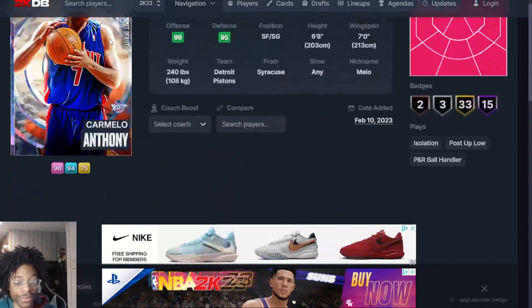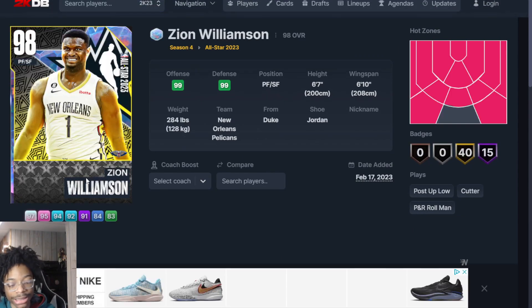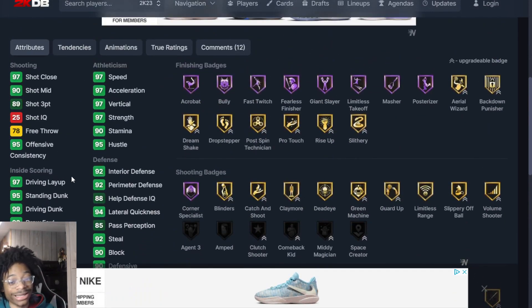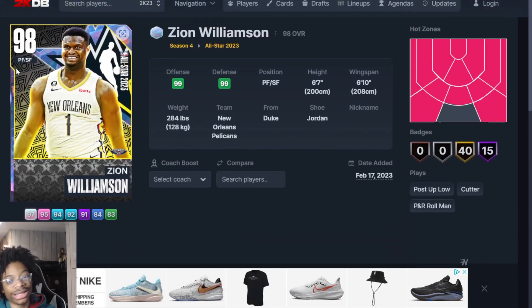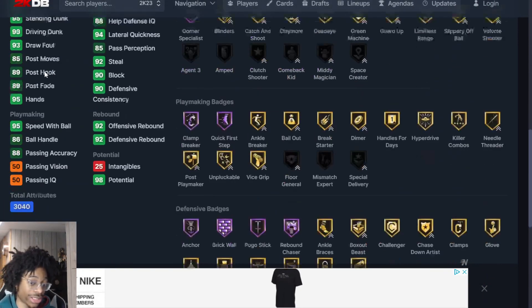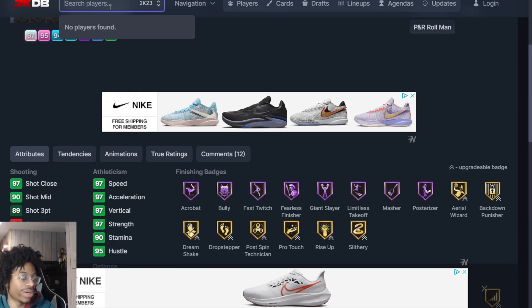Number 13 we got Zion Williamson. I love this Zion — I'm high on him. 97 speed, with that Oshae Brissett release, his dunks are amazing, his standing dunks are amazing. I love Zion and I personally think he's one of the best cards in My Team. He is so good. I really would have loved to get Zion for 250K because he just dominates the court.